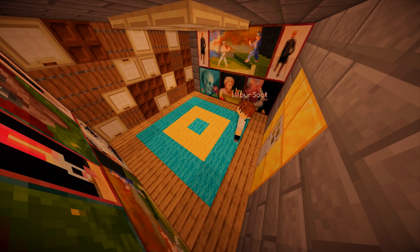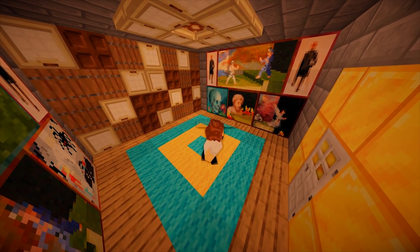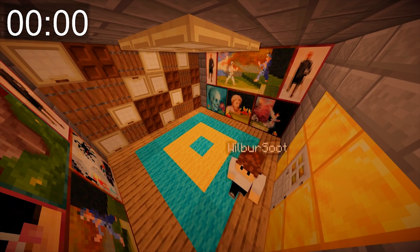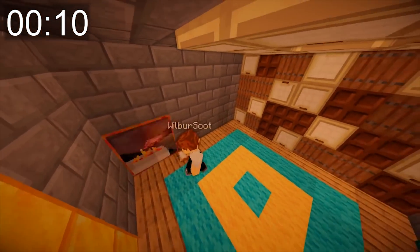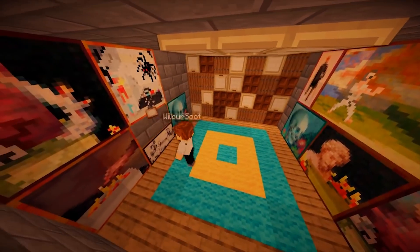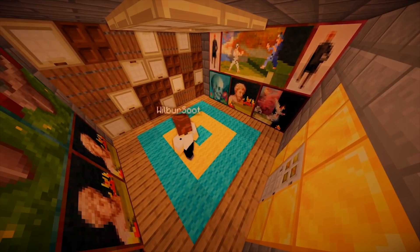Third contestant is Wilbur Soot. Scott jokes he woke Wilbur up and deposited him into a small room. Wilbur counts down and immediately starts punching things. Scott says he didn't specify no breaking, so it's fine, but Wilbur wants to restart and put things back. After a brief reset, Scott counts down again and Wilbur goes — and immediately figures out the crawling mechanic, impressing Scott: 'You're like one of the only people to know that.'